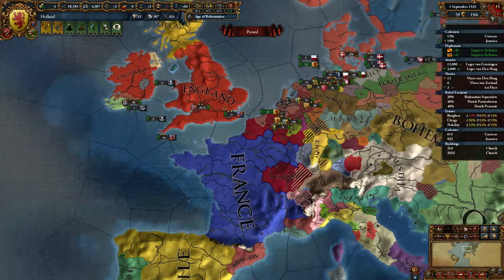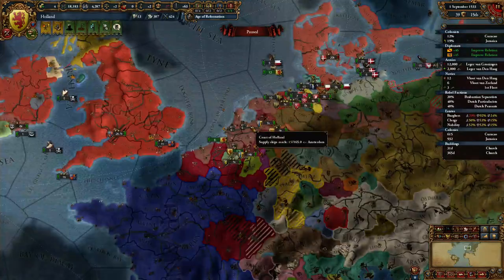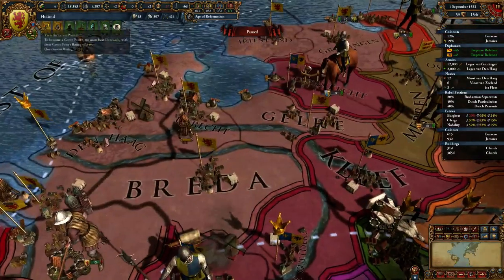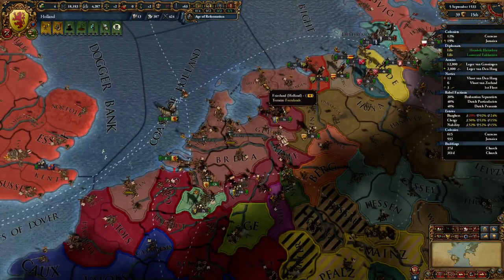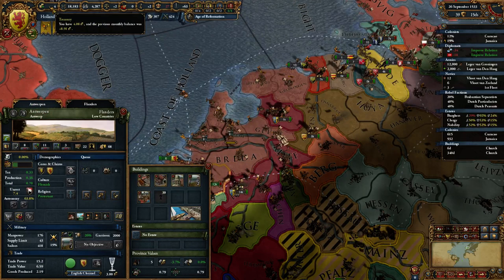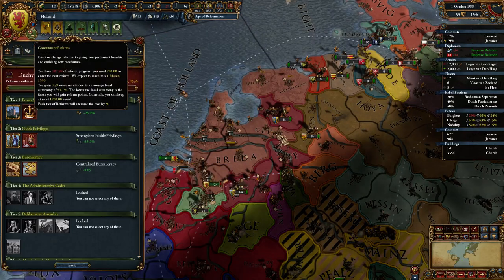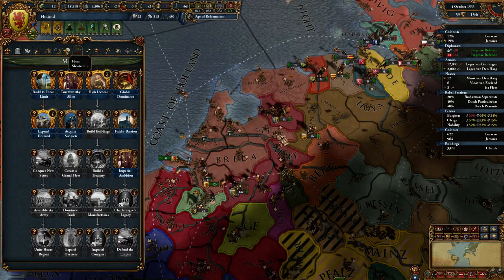Hello and welcome back to Europa Universalis 4. I am, of course, Lord Thornt, here playing as the growing power of Holland. We've managed to sneak our way up to 209 development. We've got some colonies going in the Caribbean. We are still making money in the Old World and we are getting closer and closer to our next reform, which is nice.